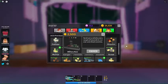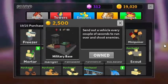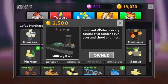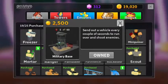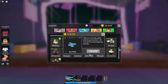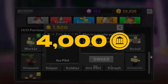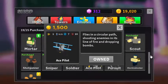The first tower is the Military Base, and it is 2,500 coins. It sends out a vehicle every couple of seconds to run over and shoot enemies. This is very helpful. The second one is the Ace Pilot. It is 1,500 coins, and it flies in a circular path, shooting enemies in its line of fire and dropping bombs. So these are the two towers — in total it will cost around 4,000 coins, which is pretty cheap. As you guys can see, I actually have tons of coins here myself.